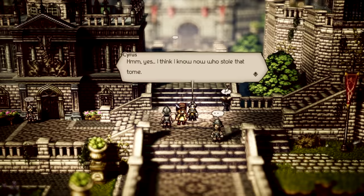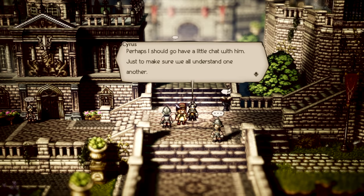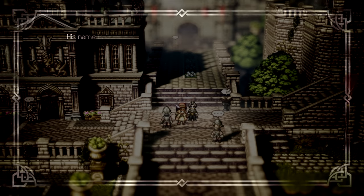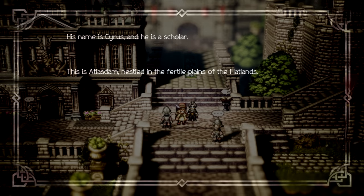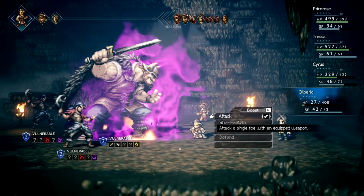To say the structure of the game is convoluted is a bit of an understatement, especially when you take into account the pretty subpar way the writing of each character was connected. The big upside to the gameplay though is the battle system, because if there's anything that Square Enix nailed with this game, it's definitely the battles.